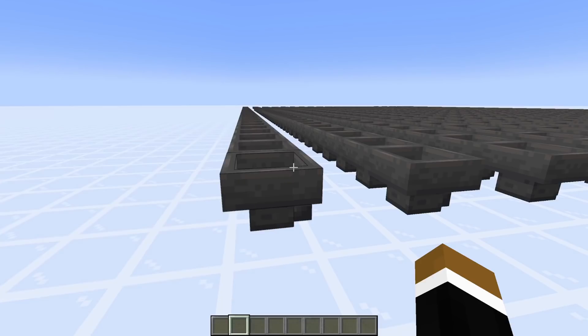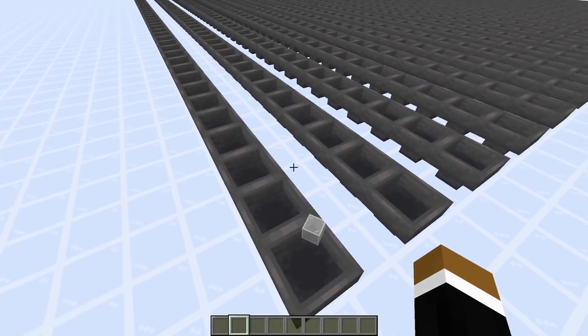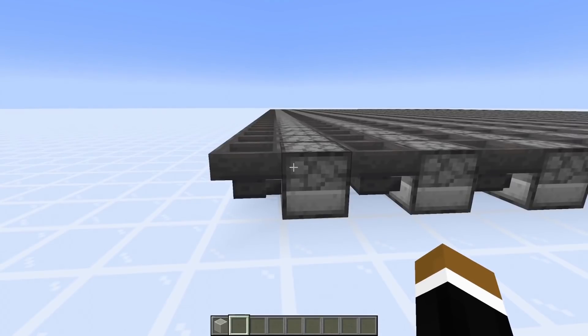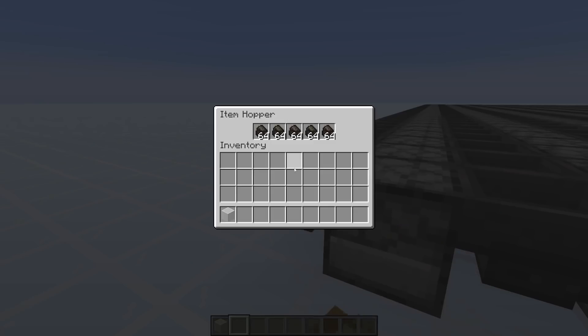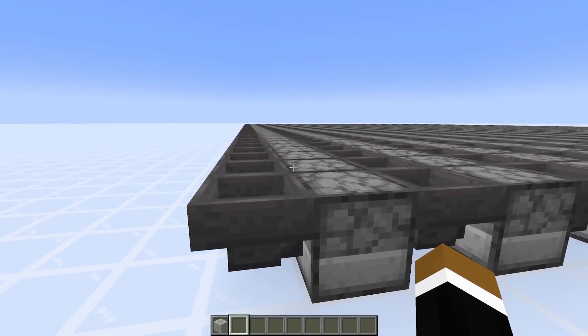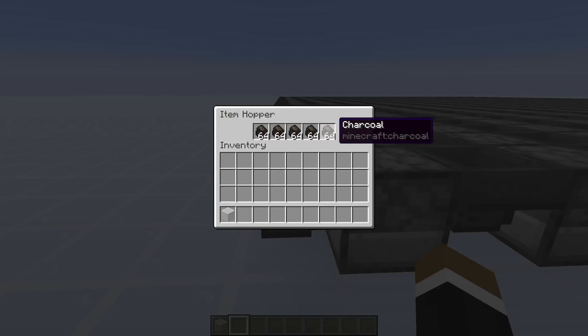A full hopper probably causes less lag because it can't pick up any items on top anymore, so it doesn't need to check for items. This is basically the same as having composters on top. I also tested the same combination with furnaces completely filled with coal - results were around 0.48 ms. So you could reduce lag in a furnace array by just keeping the fuel hopper always filled with coal.